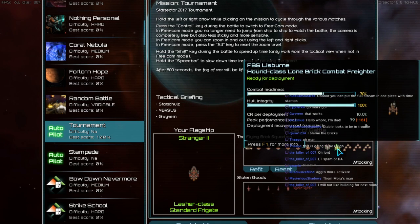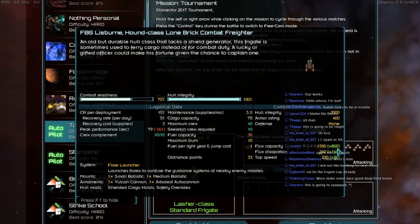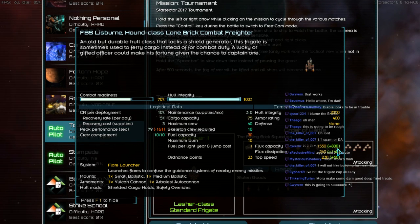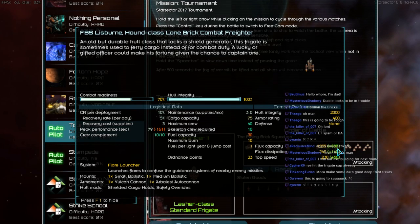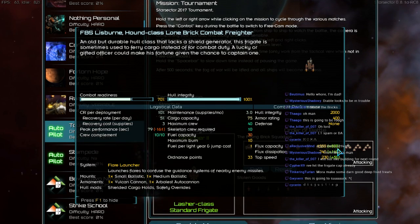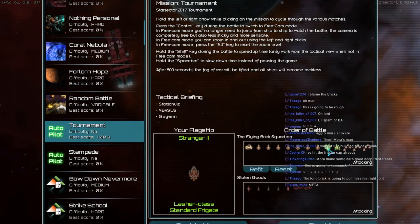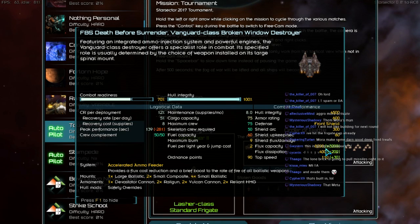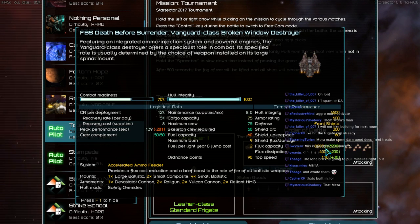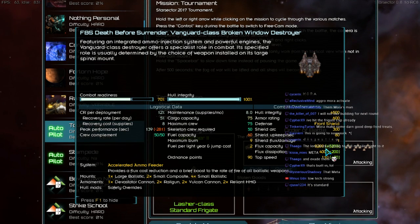So let's go and have a look at you. What's the Hound got? The Hound has a Vulcan, an Obelest, Shielded Cargo Holds, Safety Overrides. Why has it got Shielded Cargo Holds? What are you hiding from the enemy that's so disgusting you have to hide it? Then we have the Vanguard that has a Devastator Cannon, 2 Railguns, 2 Vulcans and 2 Reliant HMGs and Safety Overrides.